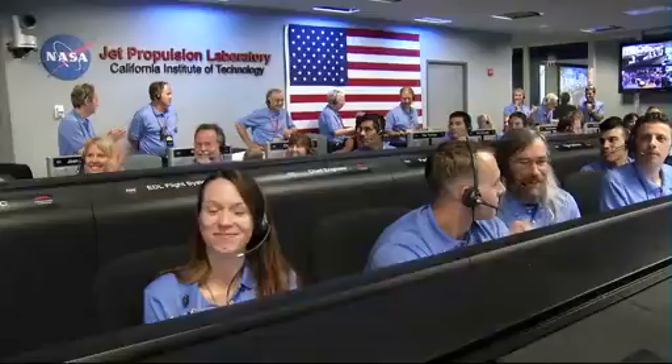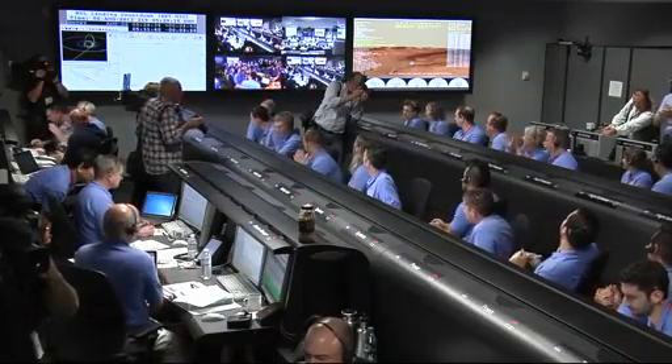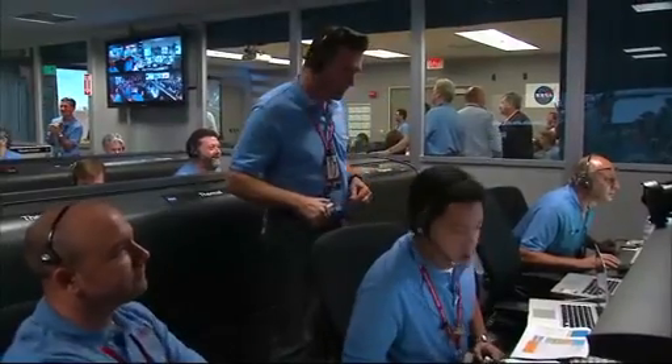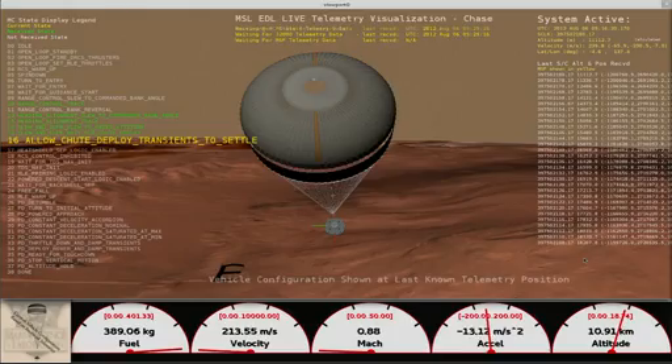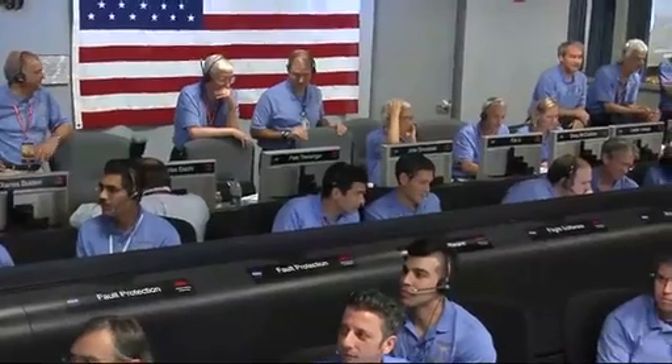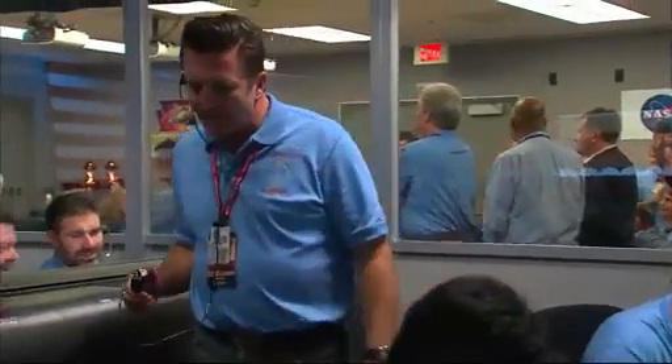Parachute deploy. Thrusters have been re-enabled. We will control our attitude on chute. We are decelerating. Wrist mode under parachute. We are at 150 meters per second. Dynamics phase.